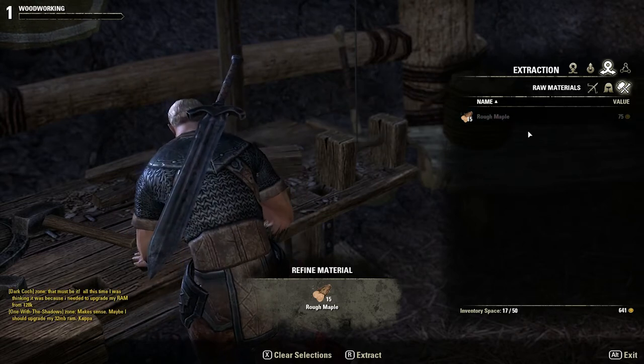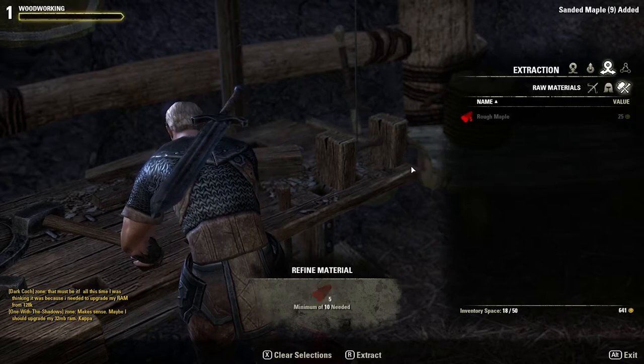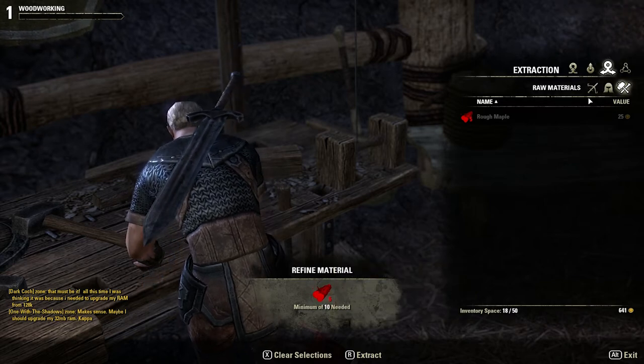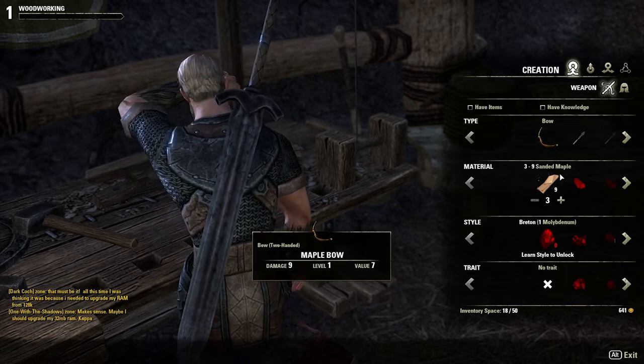This is the part that most people have trouble with because it's hidden away in the menus a bit. But you need to refine this before you are able to craft anything. You can't just chop a bunch of logs and build a bow — you need to sand it down into planks and whatnot. So that's what I just did there.